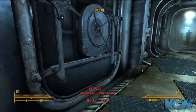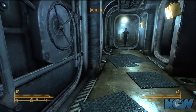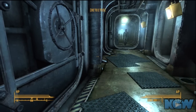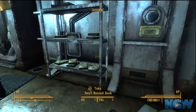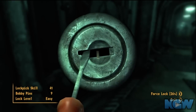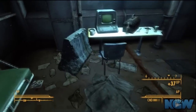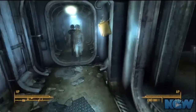Across the hall is the door to Seagrave Holmes' room. Unfortunately, if he's not in, you're going to have to pick the door — which is what I'm going to do — but that's going to result in some negative karma. I just want his holotape, so I'm going to wait until nobody's looking before I pick this door. Alright, now I've got the second holotape.